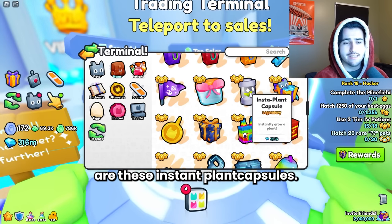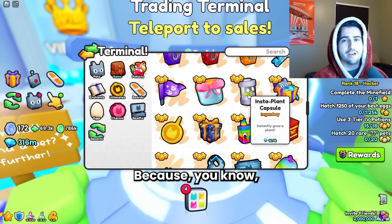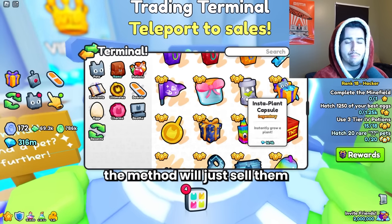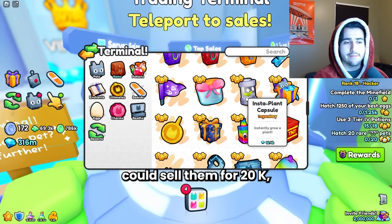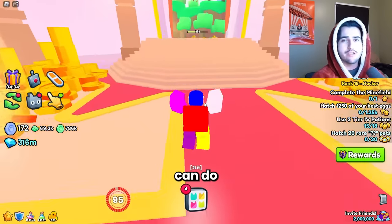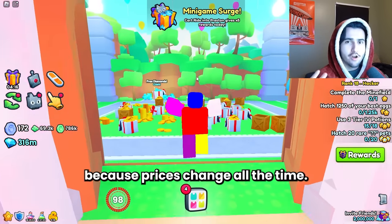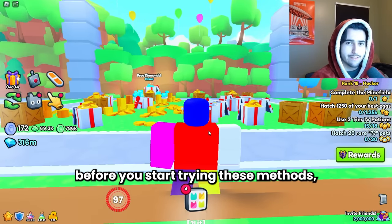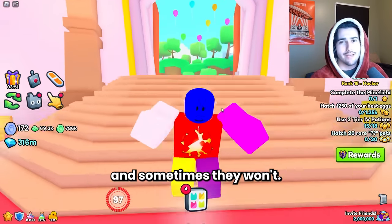A good example of this are instaplant capsules — I'm usually able to sell them for about 20,000 even though the wrap was 15,000 at the time, because a lot of people are doing the diamond method I showed in another video and it's often super hard to find any of these in the trading plaza. So people that don't know the method just sell them for wrap, meaning you can find them for wrap and sell for 20k — a 20% profit that falls under my personal rules for flipping. But keep in mind you have to double-check the prices of everything I show you, because sometimes prices jump or fall 50% in a single day.